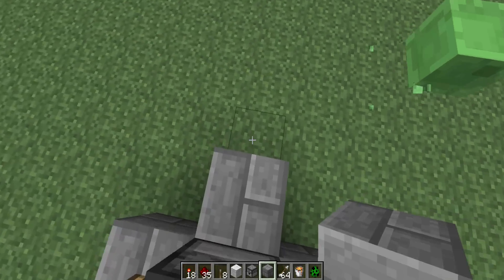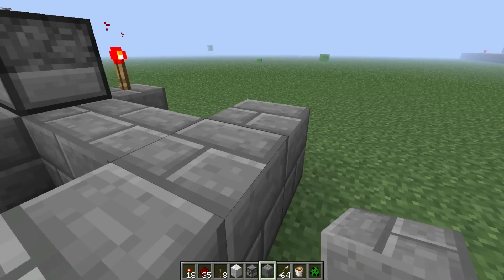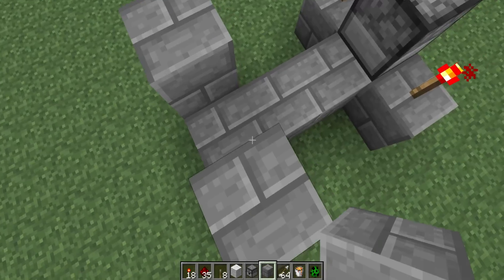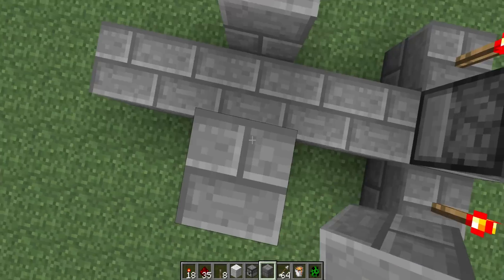Now you're going to add three blocks back, and then two blocks on each side, and then build up two. So it should look like this — three blocks out, and then two blocks up, and then you can do two blocks back behind that. So it's a total of five blocks back and then two blocks up.